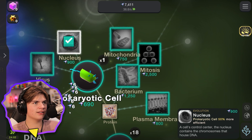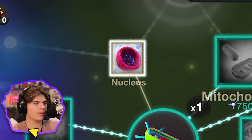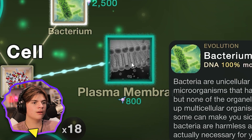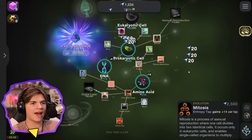This is going up fast now — nucleus! Oh, we can buy all of them: virus, mitochondria, bacterium, plasma membrane, mitosis. We just bought everything! Look, now it's 20 per tap — we're so good at this game!